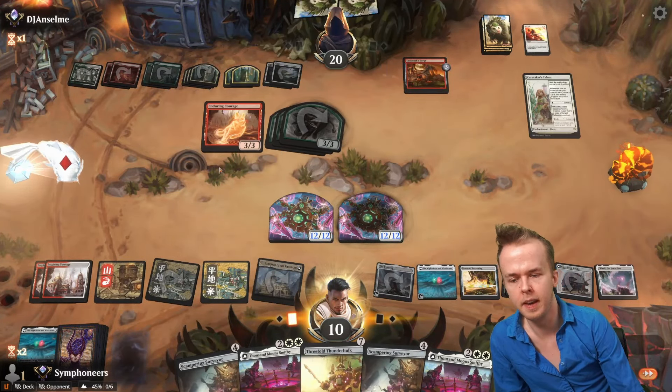Oh wait, it costs mana — whoops. Okay, oh well. We're here now, we do this. An Enduring Courage finally — after we lose all our Thunder Hulks — woo. Time for it to get Sunfalled — you know it's true.